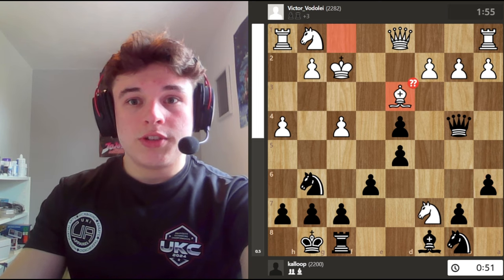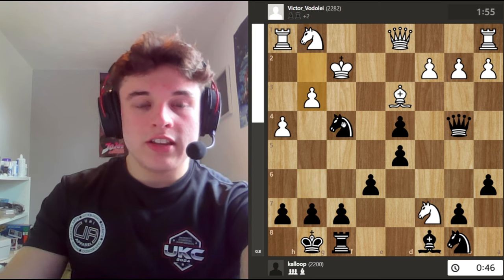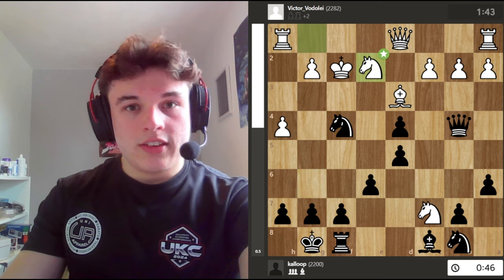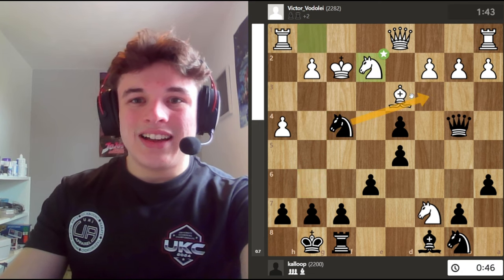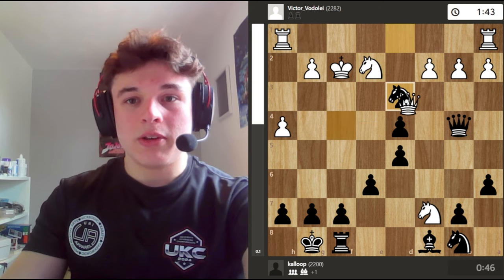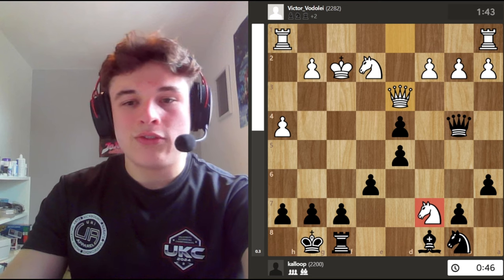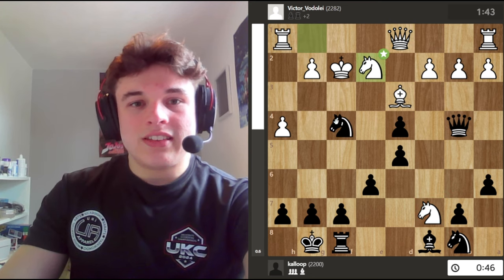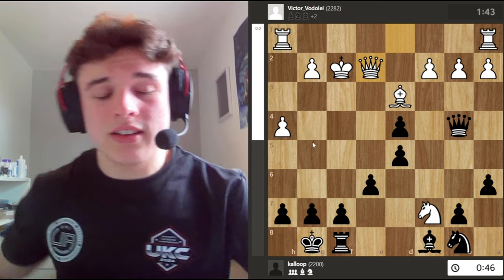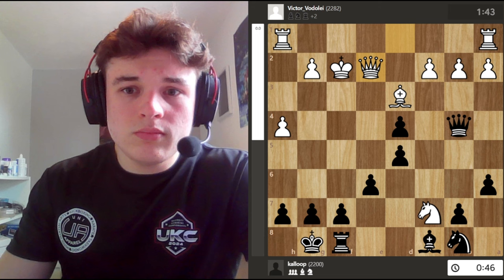So my opponent goes bishop d3 and gives me f4. The problem is now g3 is ineffective because I can take on d3 and escape that way. So knight takes f4, knight e2. Here I didn't really want to take either piece. Because if I take the bishop, I get rid of my most active piece, and then look at my remaining pieces — they're horrible, and I still haven't won this knight back. And if I take on e2 and queen takes, this is looking pretty scary. I'm struggling to get pieces over to the king side to protect my king. And I can't play a move like queen takes b2 — that's just way too much, I'm giving my opponent too much time.